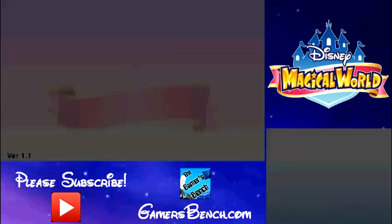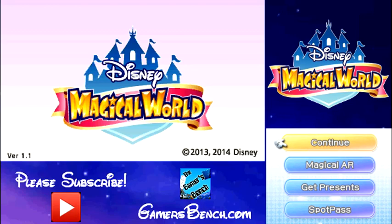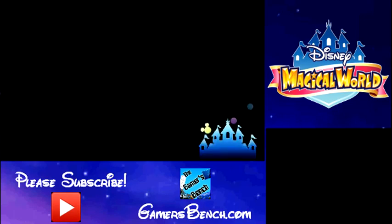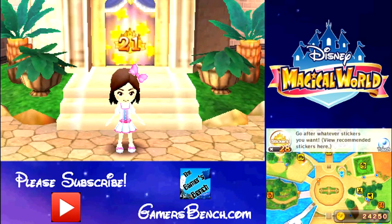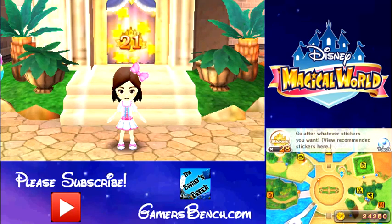So now that we did that, we can go into the game. I actually stayed in front of this fortune telling area that, as you can see, I have been able to go to for 7 stickers now, but I haven't yet. So I guess I'll do it now. Let's go.